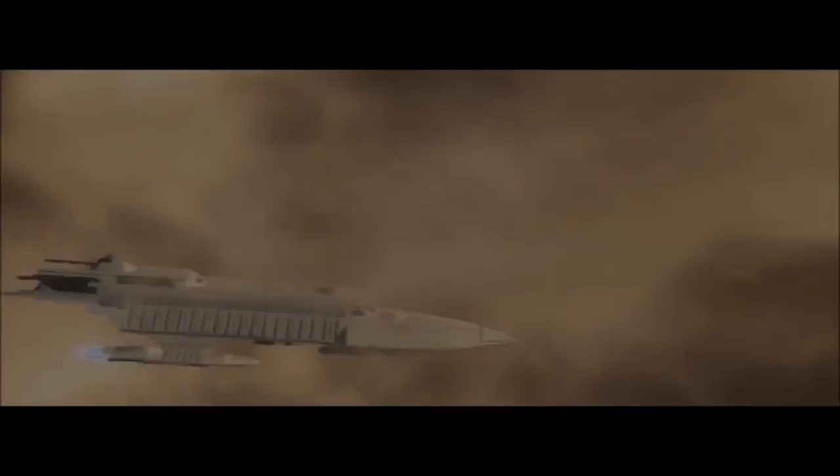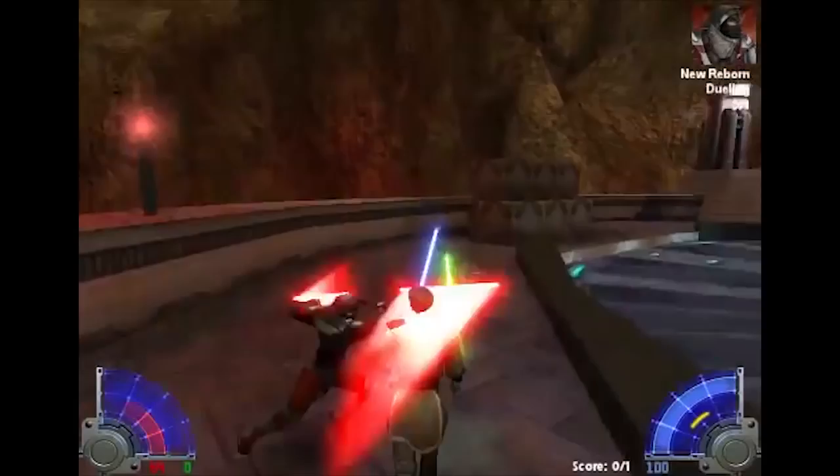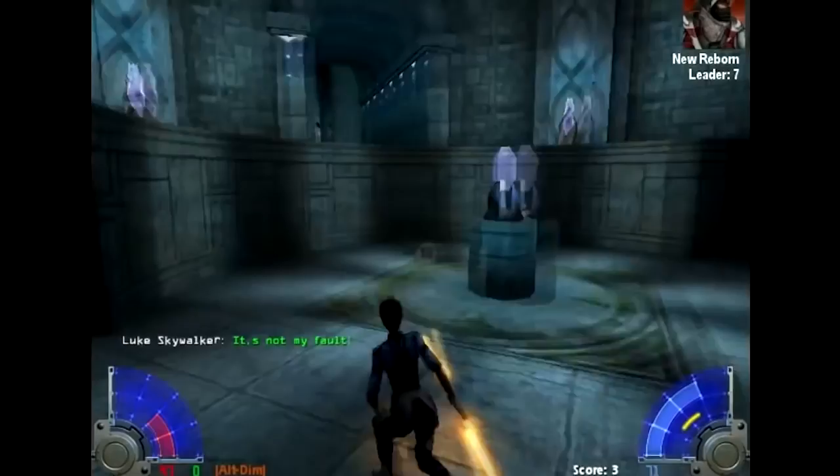I'm looking at you, Star Wars Jedi Academy, Star Wars Jedi Outcast 2 — Kyle Katarn. You're an old Jedi turned smuggler. You renounce the Force, you put it away. And I'll never forget that moment going into the Cloud City, all dark around you. All of a sudden you see the red of the lightsaber pop up. Sith! You're running off the walls, slicing and dodging, cutting people, pushing with the Force. And then they expanded that further with Jedi Academy — you could dual wield two blades, Darth Maul style, double bladed lightsaber. That is what we need in this game, taking that combat one step further.